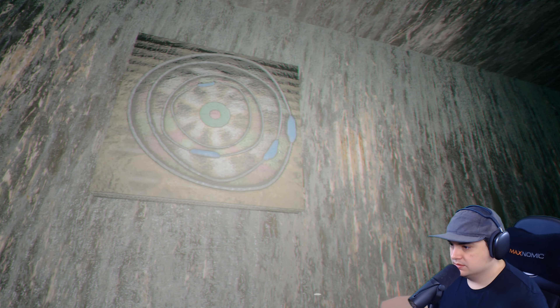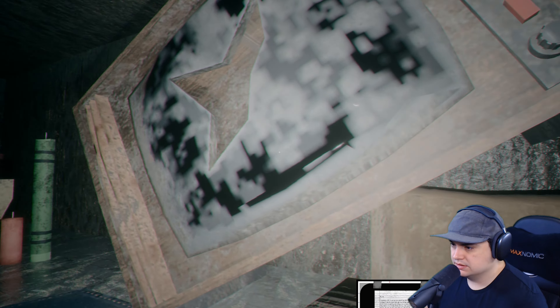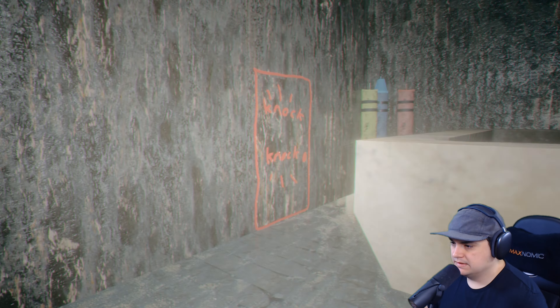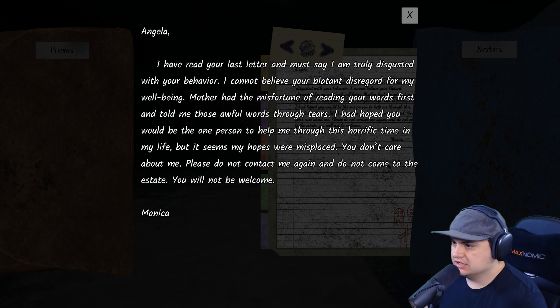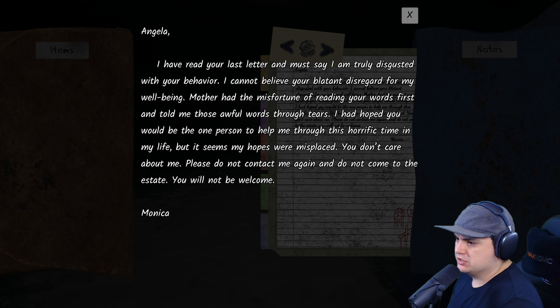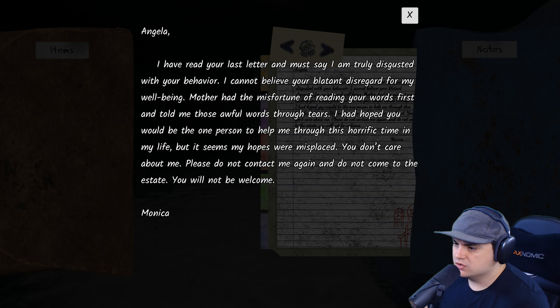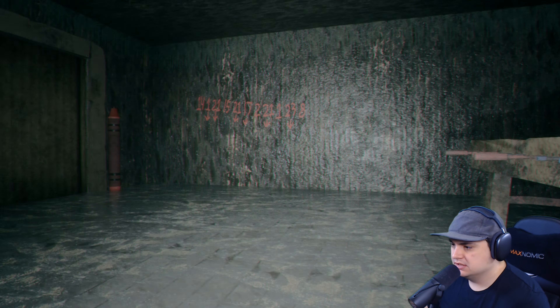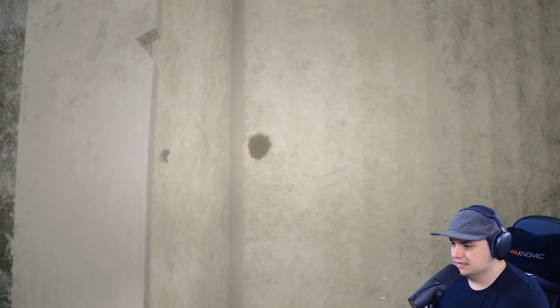Open up, get in! We're in here - we got some dart boards. Got some whispers. Response letter - let's read it: 'Angela, I've read your last letter and I must say I'm truly disgusted by your behavior. I cannot believe the blatant disregard for my well-being, mother. I had the misfortune of reading your first words told to me through tears. I hope you would be the one person to help me through this horrific time in my life, but it seems my hopes were misplaced. You don't care about me. Please don't contact me again and do not come to my estate - you will not be welcome. Angela to Monica.' From Monica to Angela.